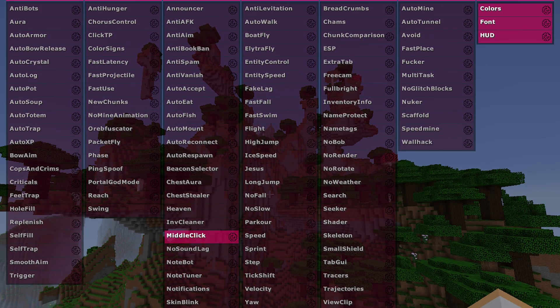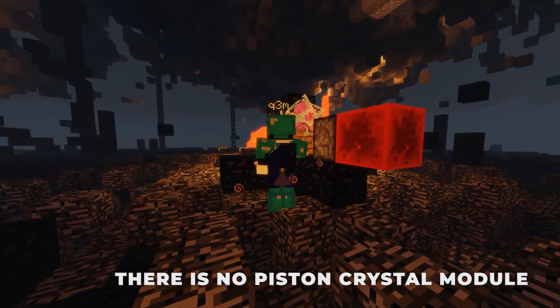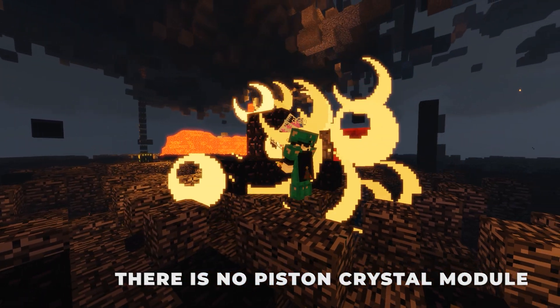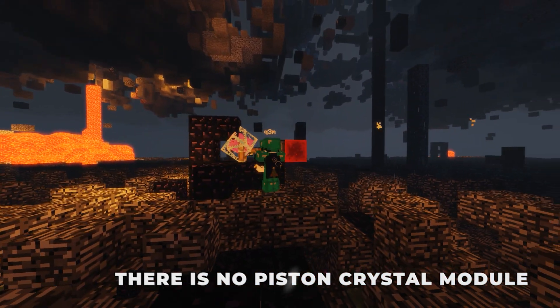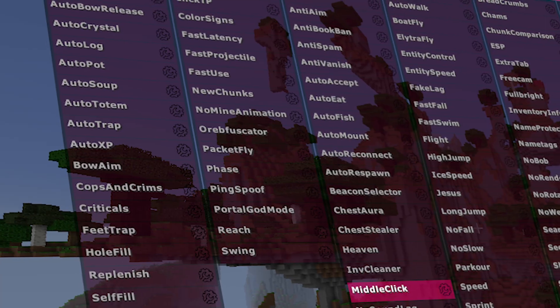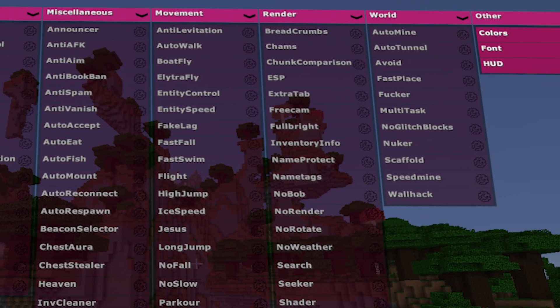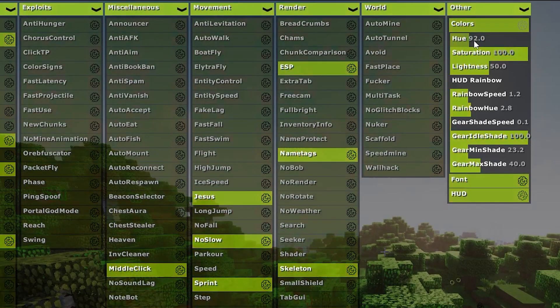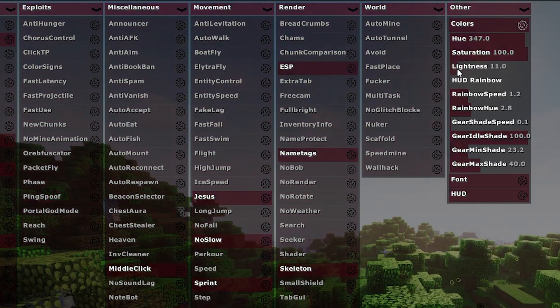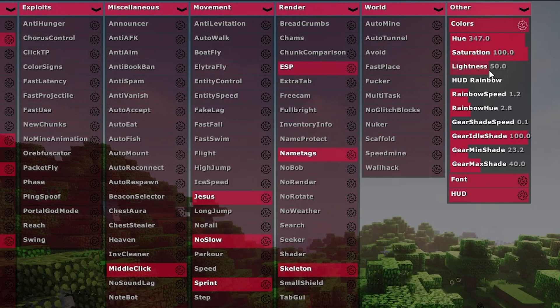Lack of modules: I have also seen a few people complaining that Future lacks some modules and/or modes. For example, there is no web trap or save breaker module, and modules like auto obsidian lack modes when compared to other clients. Client overall aesthetics: in my opinion, the whole user interface of Future is outdated. Personally, I don't like the color pickers and the HUD editor is very old school and not very functional. I'm fairly certain that some of the modules have more lines of code than the GUI.